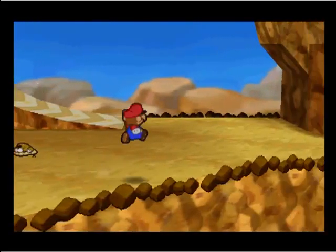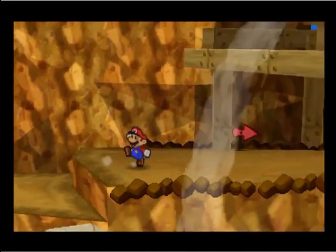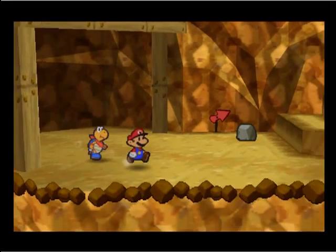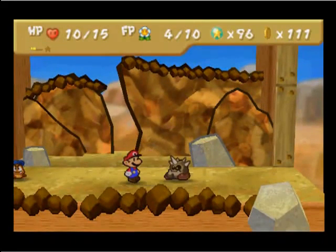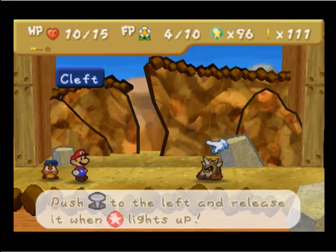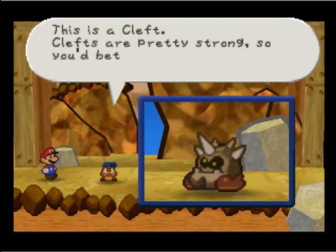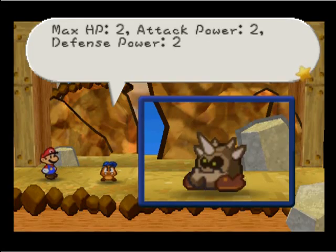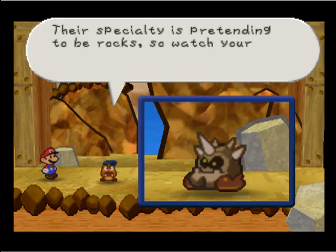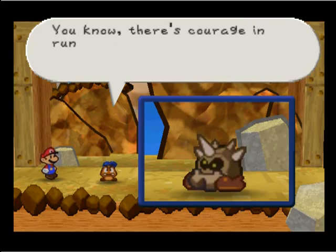This is really annoying — it's the one thing I really didn't like about the Paper Mario games. Sometimes the side quests I just could not stand, and now I have to go back again. That's kinda scary. Those things are scary. They've got some defense. This is a Cleft — the Clefts are pretty strong, so you'd better be careful. Max HP 2, Attack power 2, Defense power 2. Their specialty is pretending to be rocks, so watch your step on the mountain. There's courage in running away sometimes.